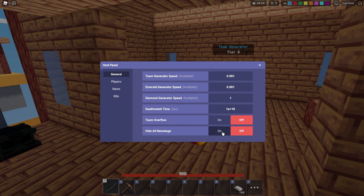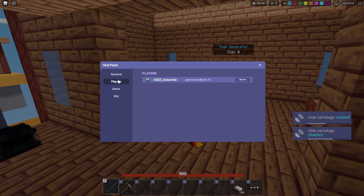Next up is hide all nametags — it's as obvious as it sounds. If you're hiding nametags, it's hiding nametags; if you're not hiding nametags, it's not hiding nametags. That's all the options there. In players, this is super nice — if you've got any trolls, you can simply just go into the players and blacklist them for whatever you want to get rid of.